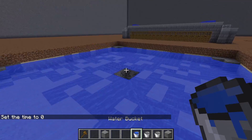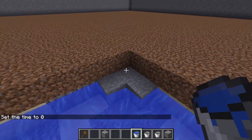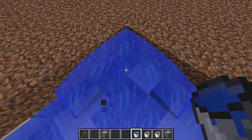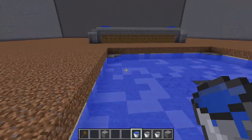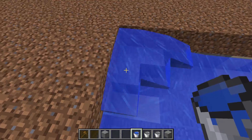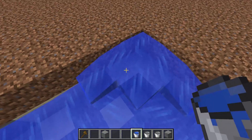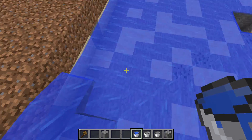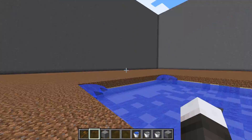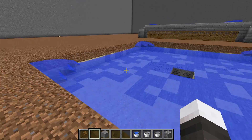Once you've dug that hole down, you're going to come back up here and put a block of water on the corner, let it spread, then break the three corner blocks, and do the same thing for all four sides. This way, when they spawn, they will just flow right down — no stoppage. Doesn't matter where a mob spawns, they'll always flow to the middle.